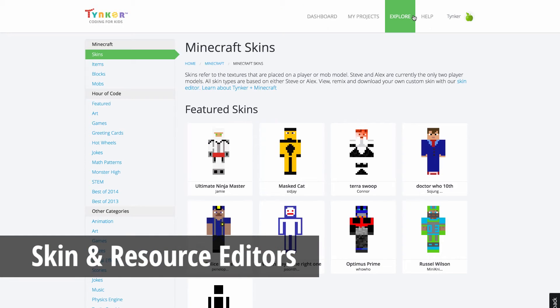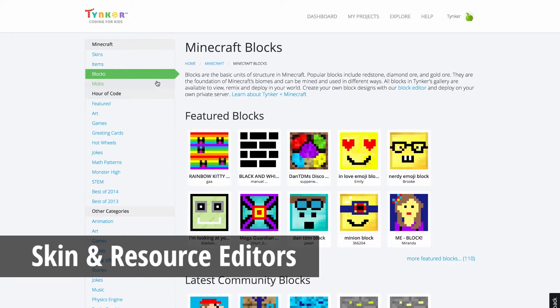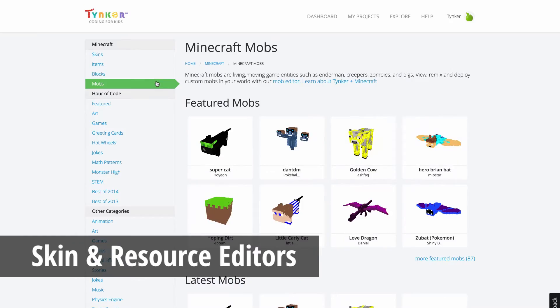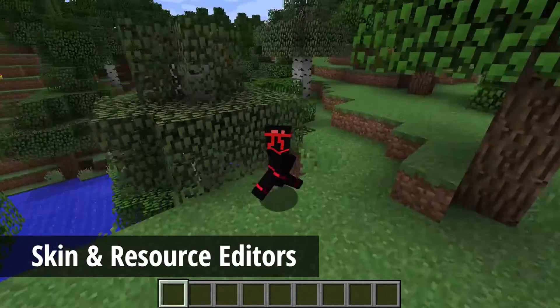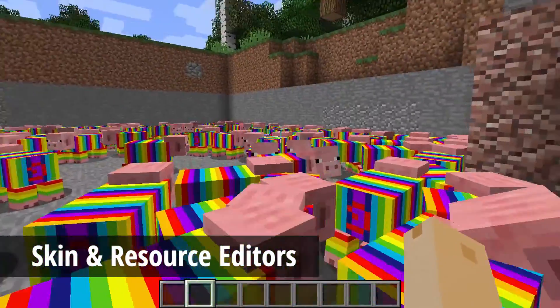Your edited resources will replace all the resources in your game world, so you have complete control over the look of the entire environment. You can change the color of your bow item and even paint a rainbow pattern on your pigs.